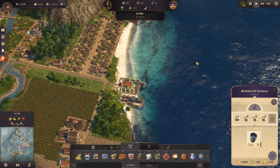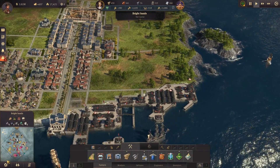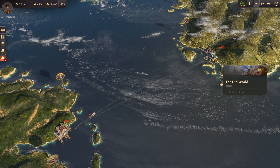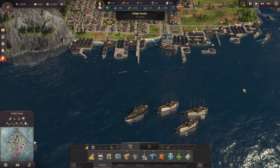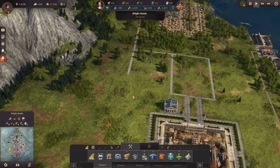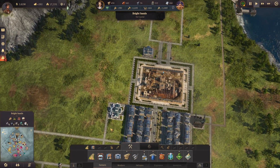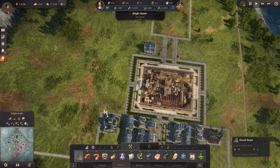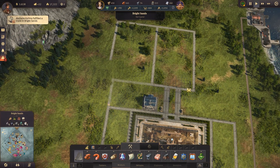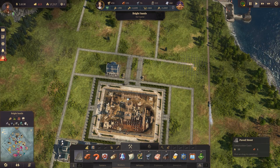Oil supply is decreasing which means somebody came and picked it up — our oil ships somehow arrived and must have picked up that oil. They are just about ready to come back. Let's go back to building the city. This looks wonderful. We do need to finish up some of the roads, with roads running off to the sides. Let's finish some brick roads here.